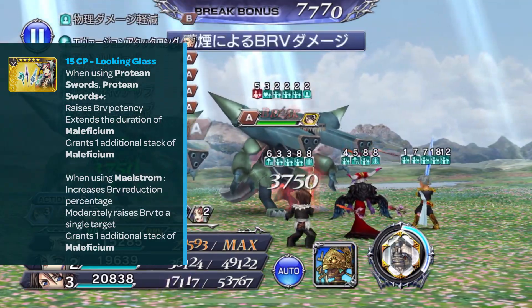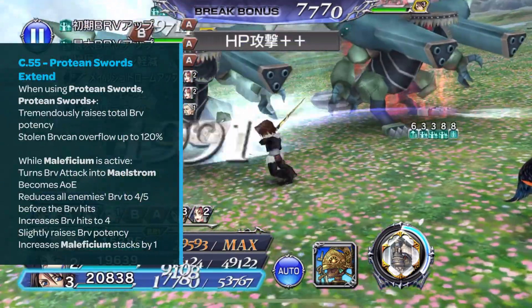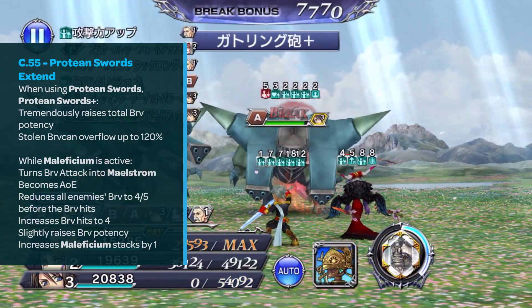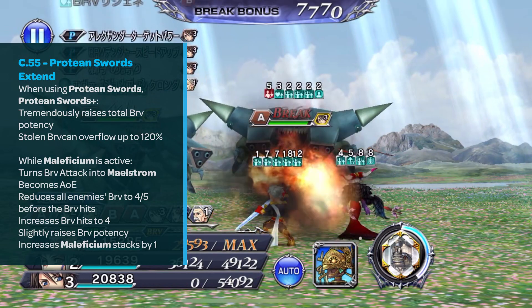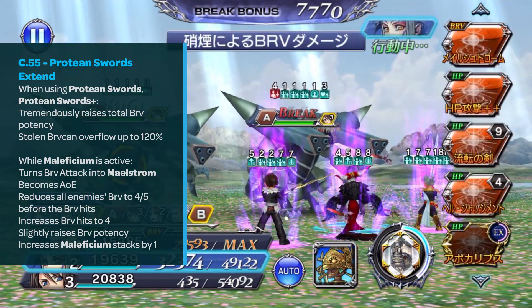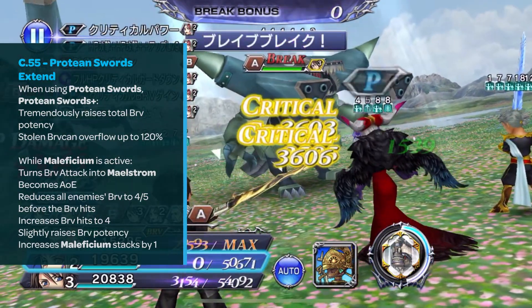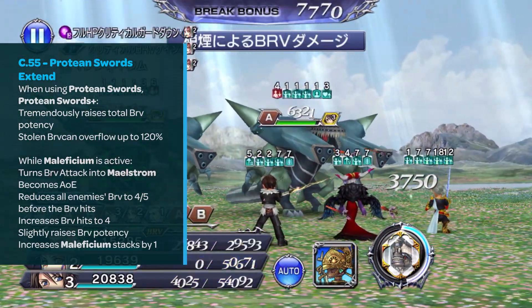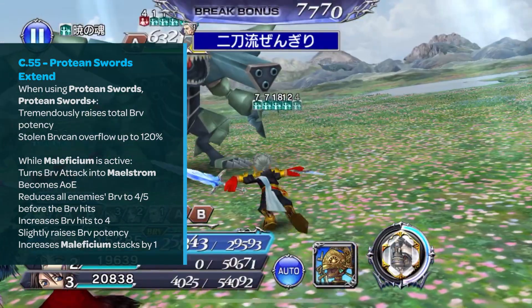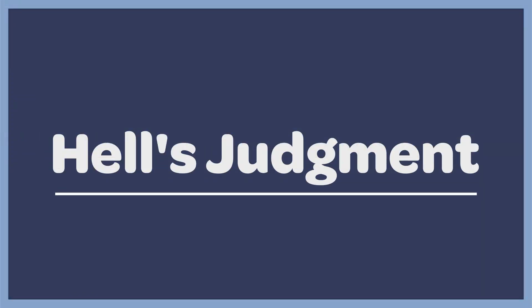Her Crystal Strength 55 passive, Protean Swords Extend, will tremendously raise total brave potency and stolen brave can overflow up to 120%. While Maleficium is active, it turns the brave attack into Maelstrom which becomes AoE, reduces all enemies' brave to four-fifths before the brave hits, increases brave hits to four, slightly raises brave potency, and increases Maleficium stacks by one.